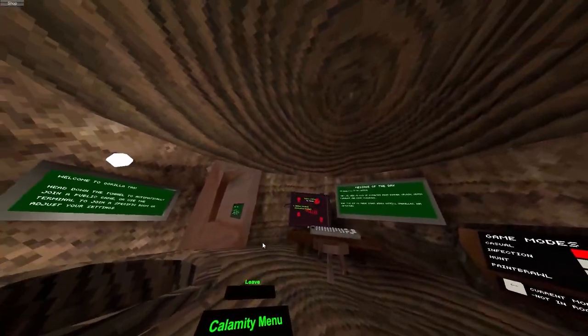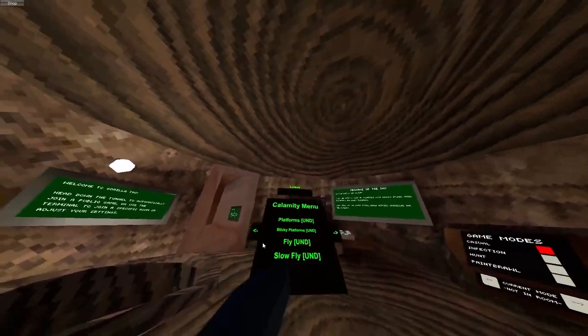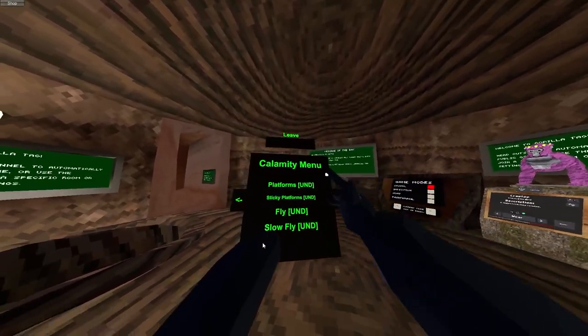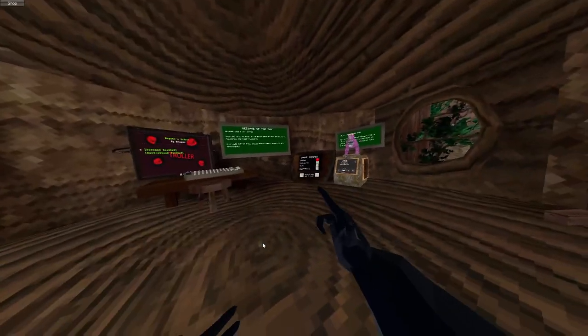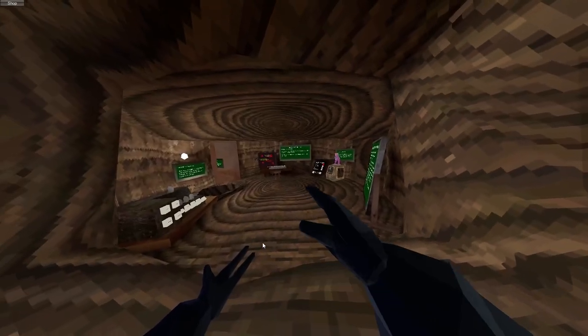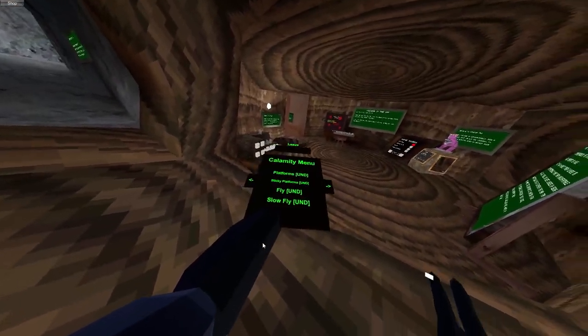Yo, what's up guys, welcome back to another video. So today we're gonna be showcasing the Calamity menu. This menu is undetected. It's paid — I think it will cost $5. It's pretty cheap.